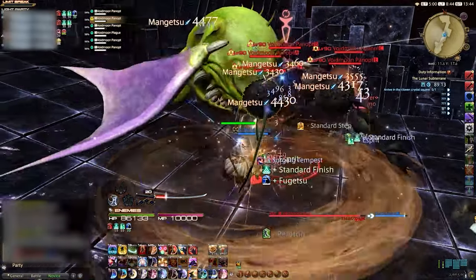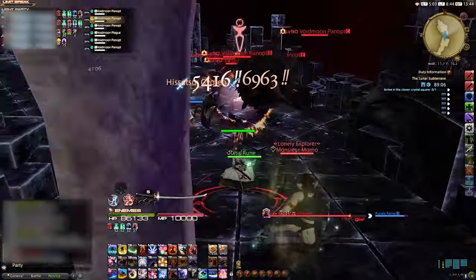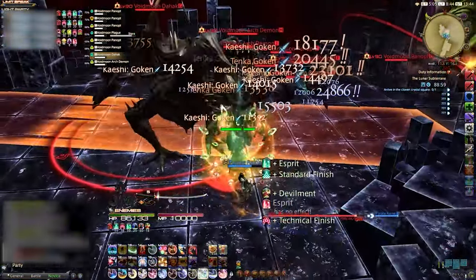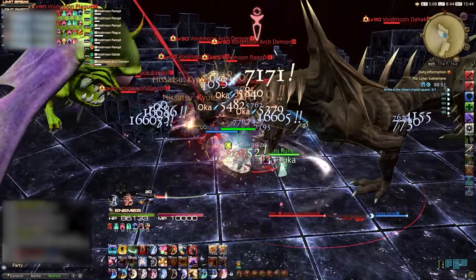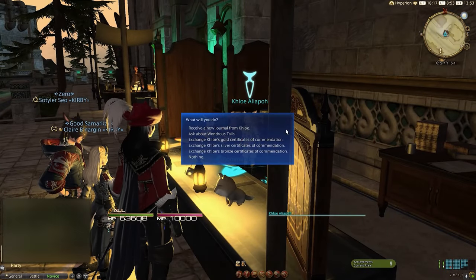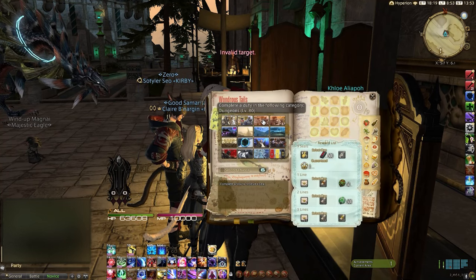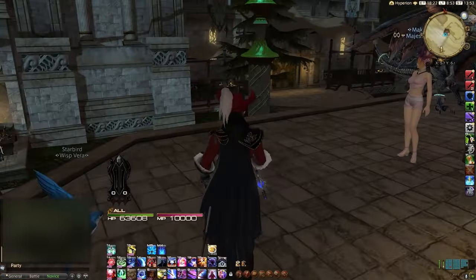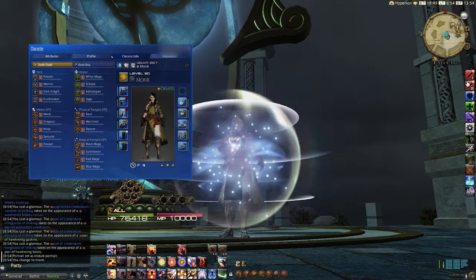Once we hit level 80, we'll have a bit of a slowdown since we're in current Endwalker content. Running your roulettes every day, farming your highest available dungeons, doing FATEs in Endwalker zones, and the Arkasodara beast tribe quests will help you along nicely. However, going back to Bozja is probably still the best XP for time investment. Also claim your daily and weekly bounties from the hunt board, complete Wondrous Tails from Khloe in Idyllshire, and complete your challenge log to inject extra XP. Mixing up your methods is key — don't burn out grinding one thing mindlessly unless you're committed to reaching the finish line as fast as possible.